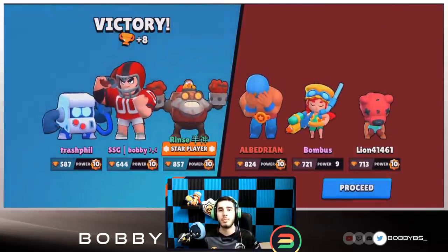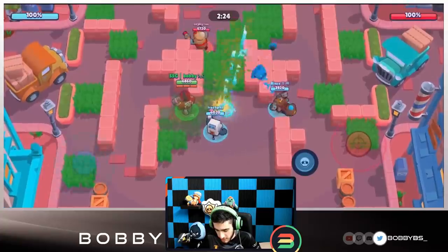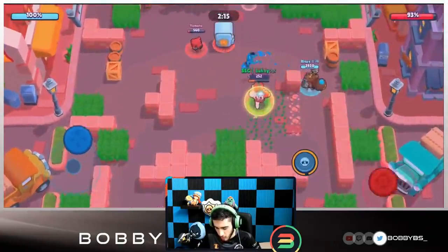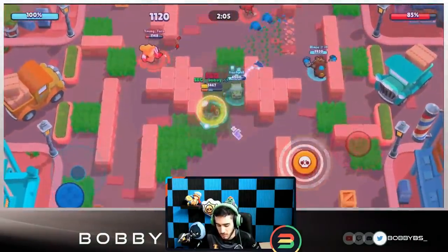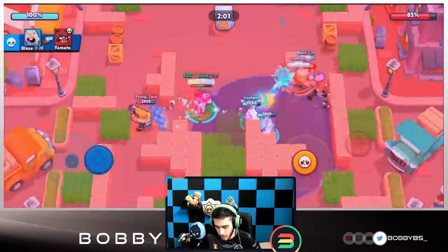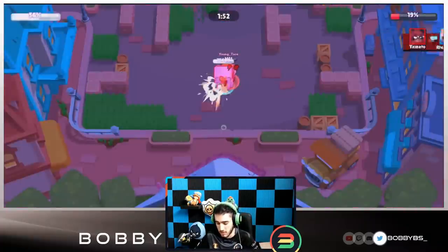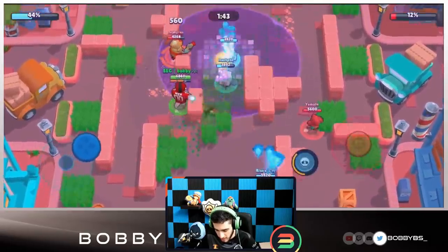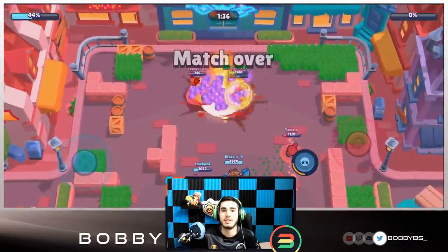Going into the second game — let's break down star powers and playstyle. We're facing double tank Anita, so charging our super won't be an issue. We stay in the grass and sneak up, holding the auto-aim button. For Bull, I prefer the shield star power — I find it a lot better. A lot of pros like the rage star power, so it's really a preferred playstyle. I did go in there and did a bunch of damage, died to get back fast, and charged my super. We got the super and finished the game.